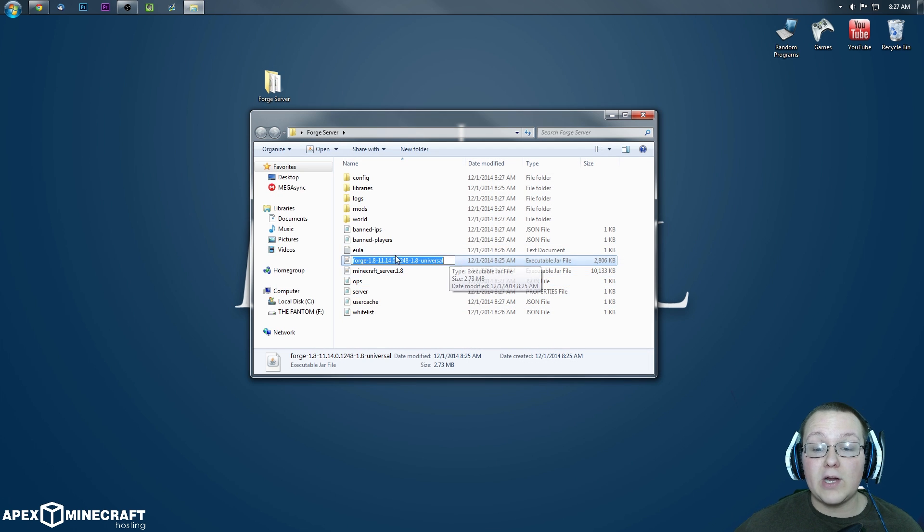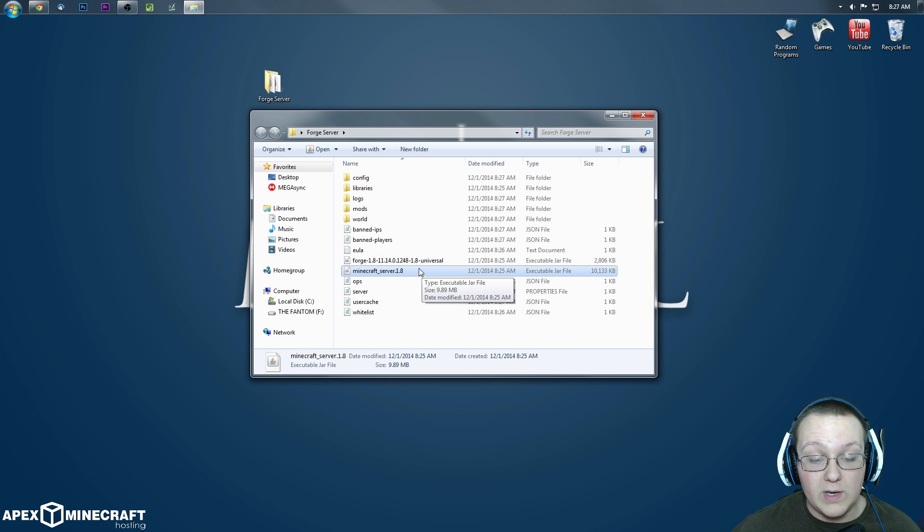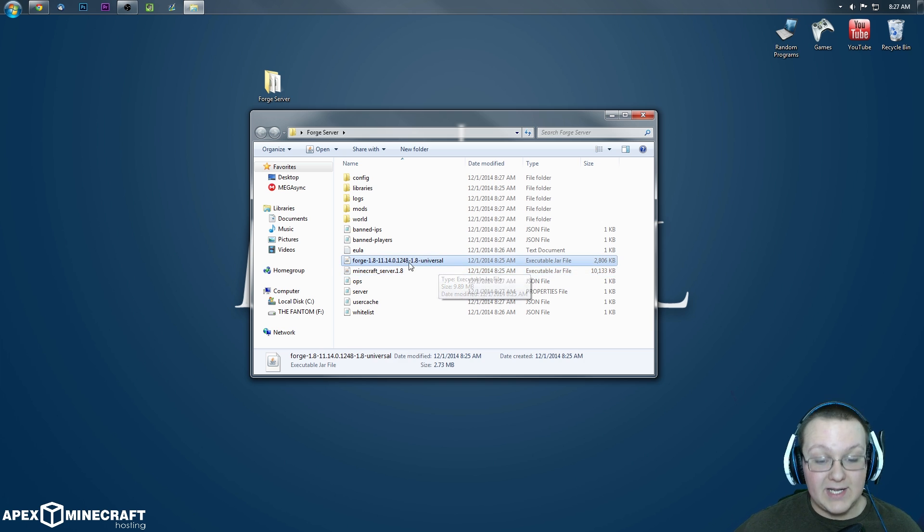Now, to run this server going forward, you're going to double-click on Forge 1.8 Universal — not on minecraft_server.1.8. Keep that in mind. That's how it's going to go; we're going to be clicking that a lot here in a little while.